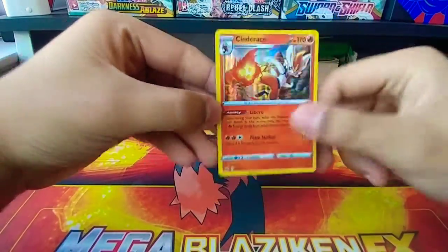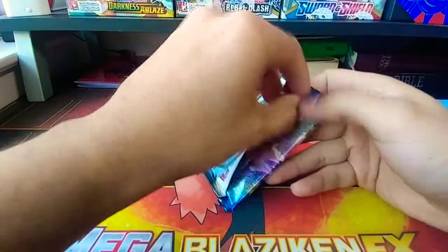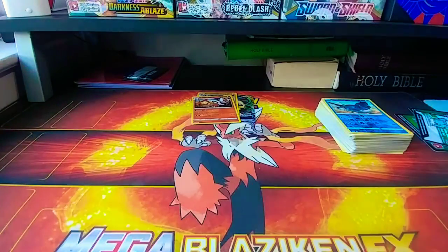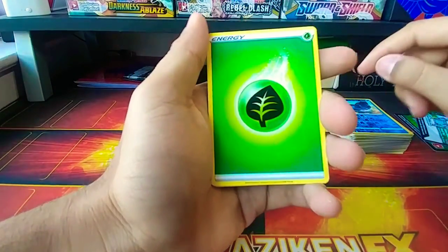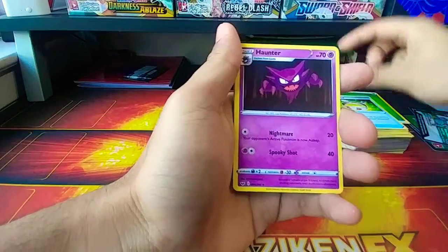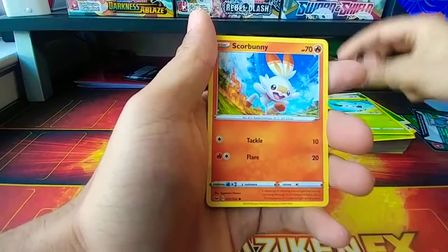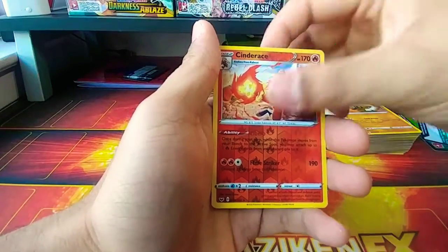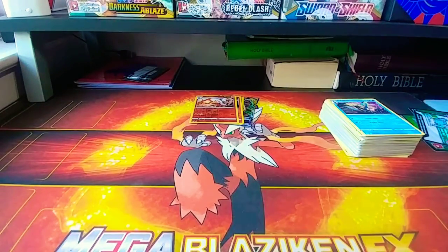Are we gonna get a four-pack hit box or just three? I'll leave it a surprise. Here's the code — one, two, three, four. Leaf energy, Vileplume, Haunter, Minccino, Galarian Ponyta, Scorbunny, Silicobra — oh my gosh, a reverse rare Cinderace! And the rare is an Inteleon. We did get a reverse rare, so that was still a hit.